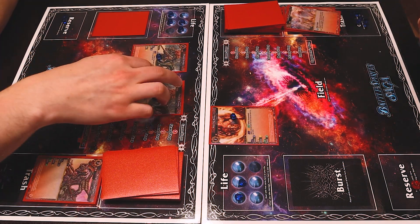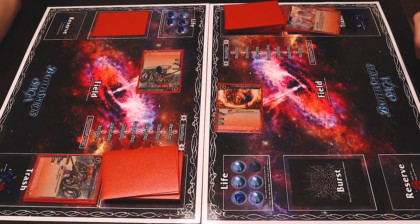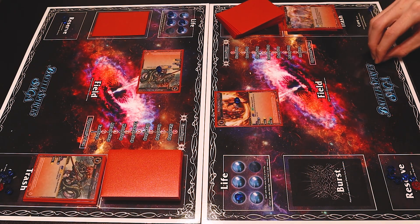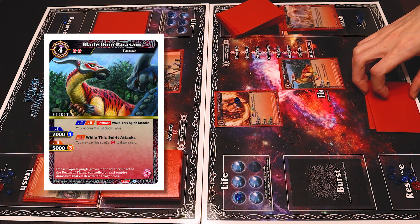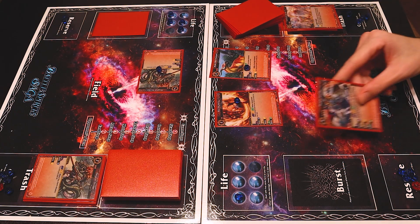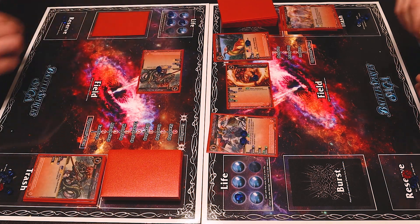So then I will swing for one BP at your life. I will block that with the Boar who has 2000 BP. And I will swing again for one BP — I have to take that, putting me down to one. And that's my turn. I will draw, put everything in, and get another core. I'll pay three to cast the Blade Dino Parasaur and have it enter with one core, just to leave it ready. And then because I have two things, the total cost is reduced, so I only need to pay one for my Dragnagard. I'll have it enter at level two so it has 3000 BP. I'll swing at you for two with Dragnagard — I will take it. I'll end my turn.